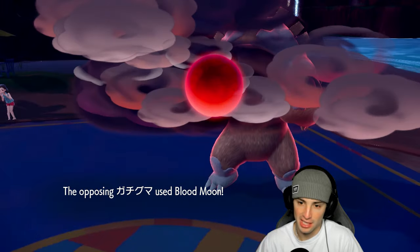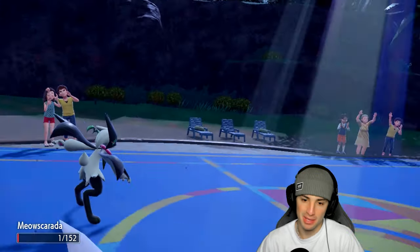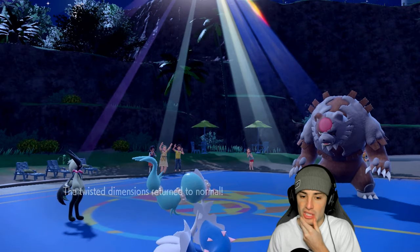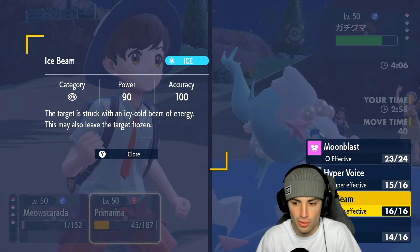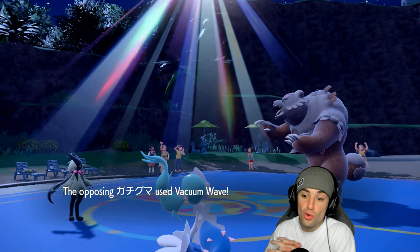He Blood Moons into Meowscarada — he doesn't know I have the Sash. As long as Ursaluna doesn't have Vacuum Wave we're chilling. I can go for Flower Trick or double down with Ice Beam which would probably do more. It's sunny and that should be game. Wait — Vacuum Wave! I didn't think they had it because it wasn't used on Snorlax.